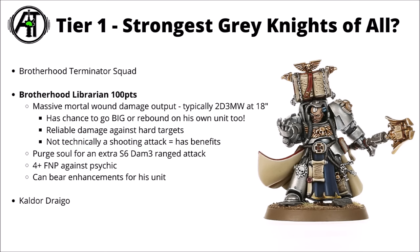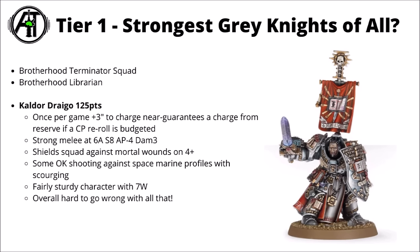Last but by no means least is the Supreme Grandmaster himself — Kaldor Draigo. He's just a great deal for his points cost right now at 125 points. His single biggest draw is his big movement out of deep strike or teleport assault: once per game he gets a 3-inch move after you've dropped, meaning you should be getting a 6-inch charge on whatever the terminator squad wants to take out — very likely to succeed outright. Beyond that he gets strong melee with 6 attacks at Strength 8, AP4, Damage 3, which helps against tougher stuff. He shields his squad against mortal wounds with a 4-plus feel-no-pain, is fairly sturdy with 7 wounds, and has some okay shooting. Overall the main draws are getting the squad in close and then hitting the enemy quite hard — I think he's a really good deal all around.